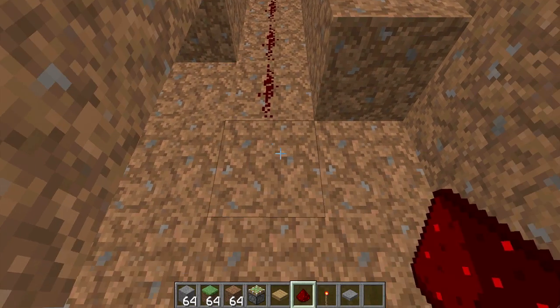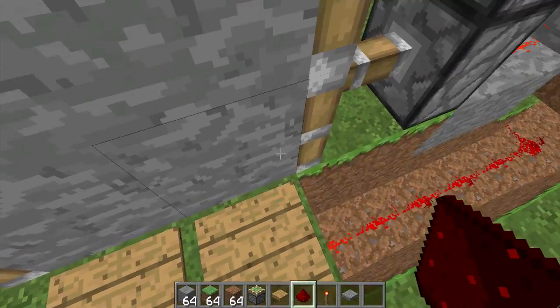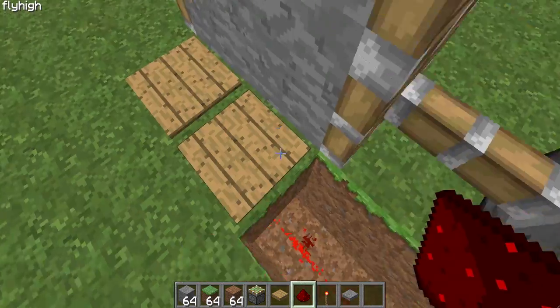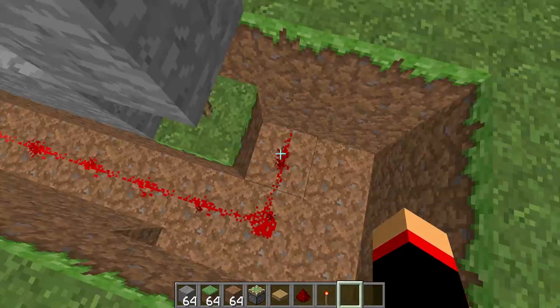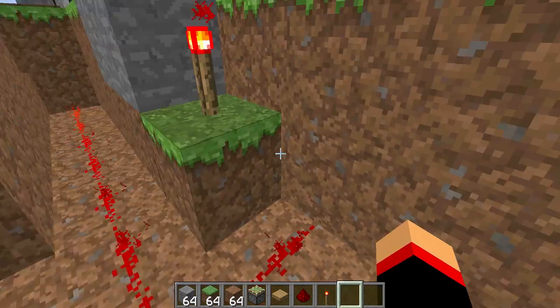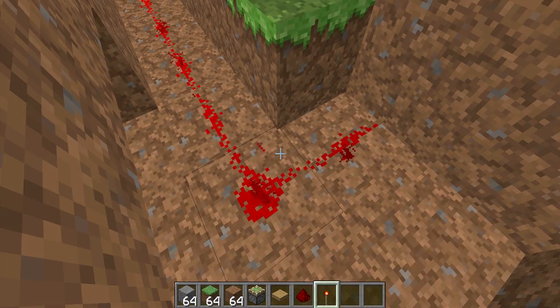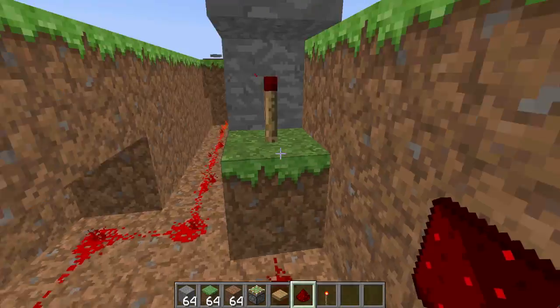I'll show you an example — if I put something on the pressure plate it works. Now if I do it the other way and step on the pressure plate, it does not work. As you can see, this isn't sending the signal to this block — it's actually sending to a different one. I don't know why it does that, but it's just how the game is, so just make sure you orient it correctly.